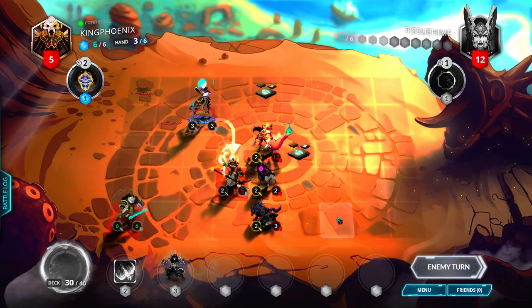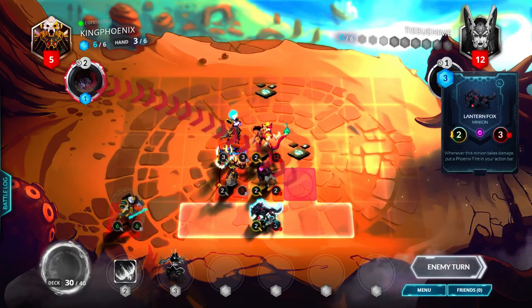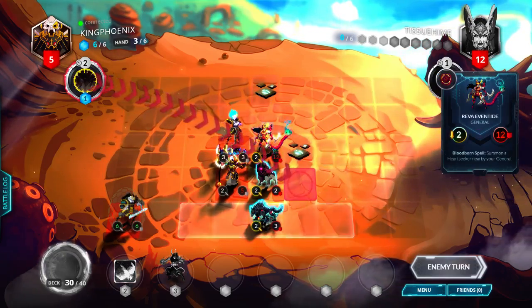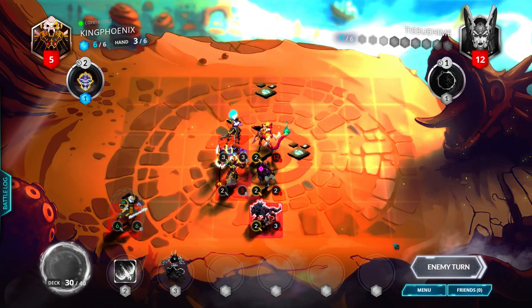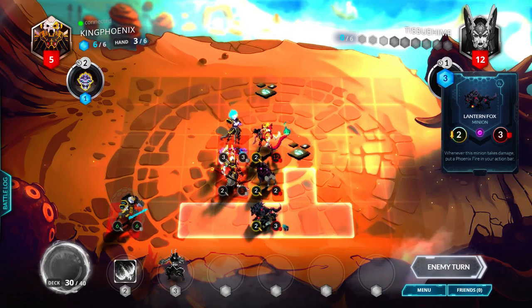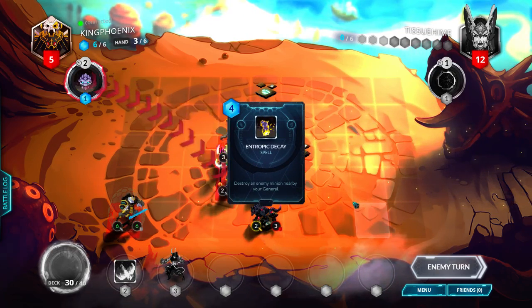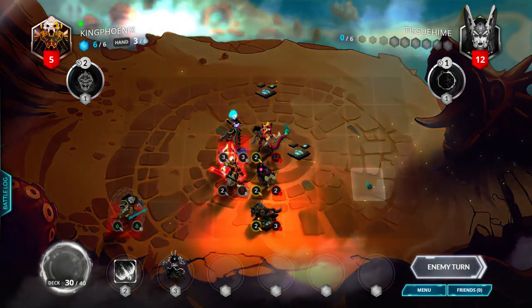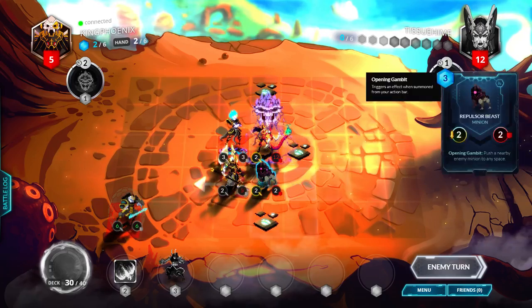We have lethal now with the general and the Phoenix Fire. If he damages the Lantern Fox we get another Phoenix Fire, which is still lethal. If he damages anything with the general it's still lethal because we have Phoenix Fire. He's probably gonna Enter Pick Decay the Lantern Fox because he doesn't want me to get a Phoenix Fire — or he could just dispel it. Yeah, he's gonna Enter Pick Decay, transforming it into an Iron Shroud.